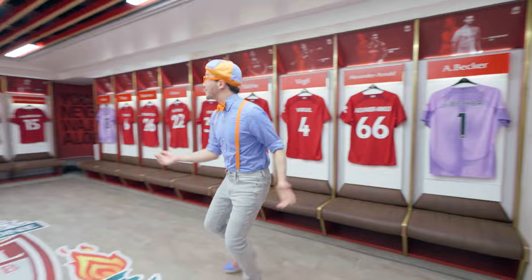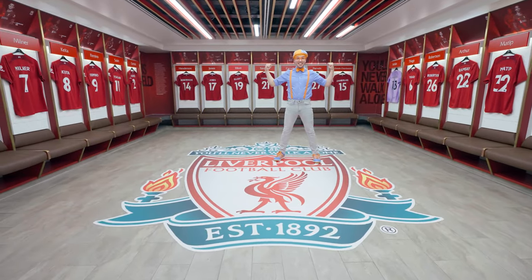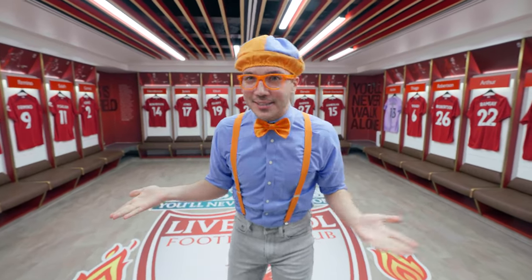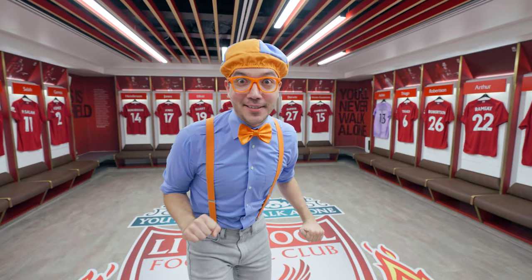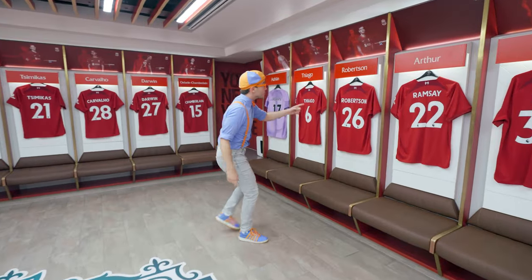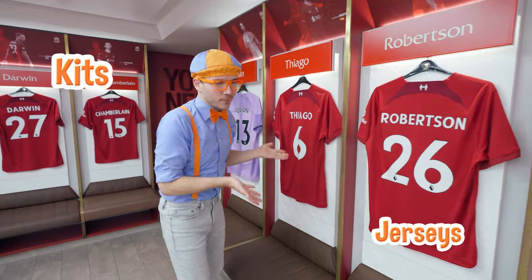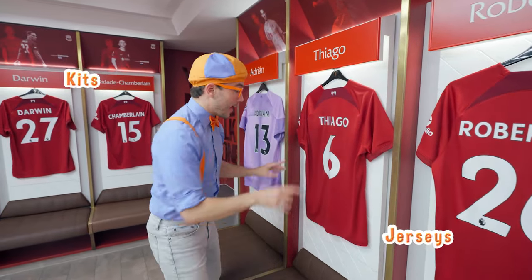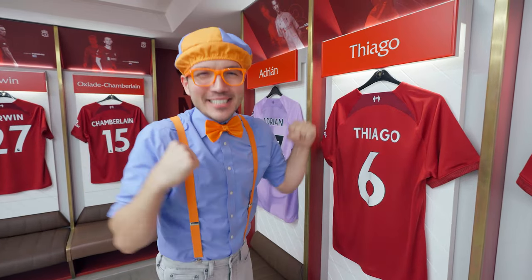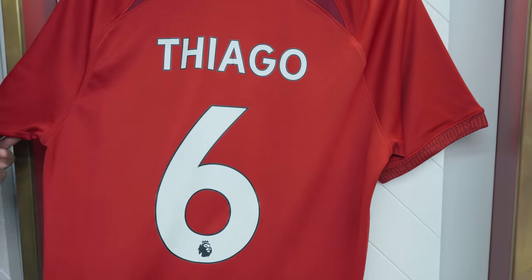Whoa, check it out! We're inside Liverpool's home dressing room! This is where players get ready for the match! And I bet we can find another clue in here. Whoa, look — all the players have their names right here! These are the home kits, or jerseys! This is what a Liverpool player would wear if they're playing here at Anfield Stadium!